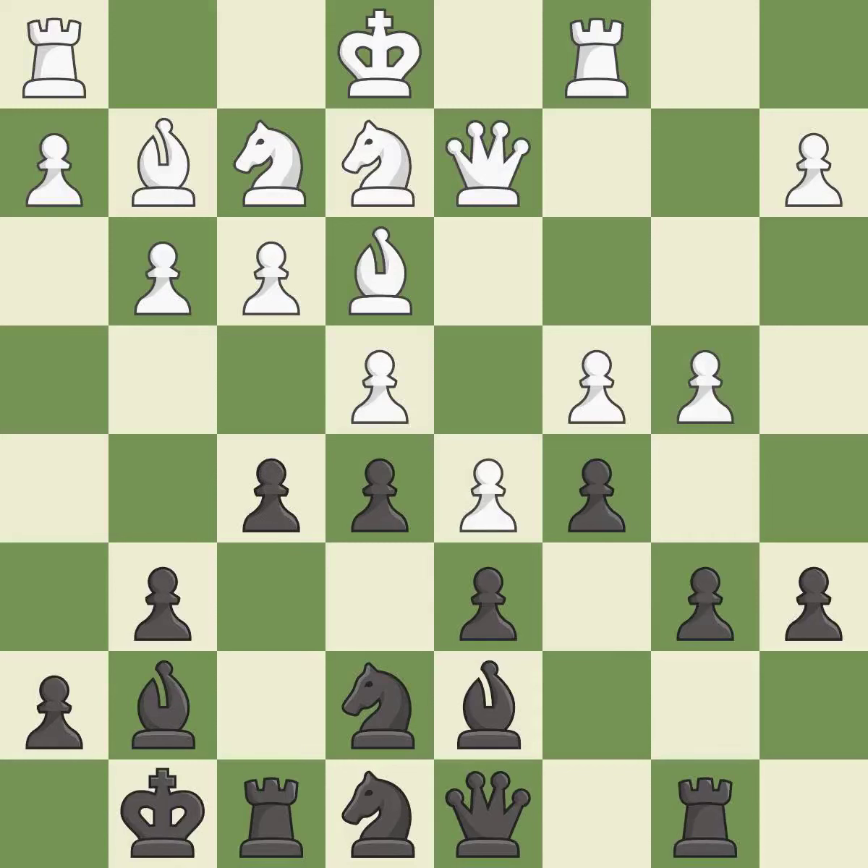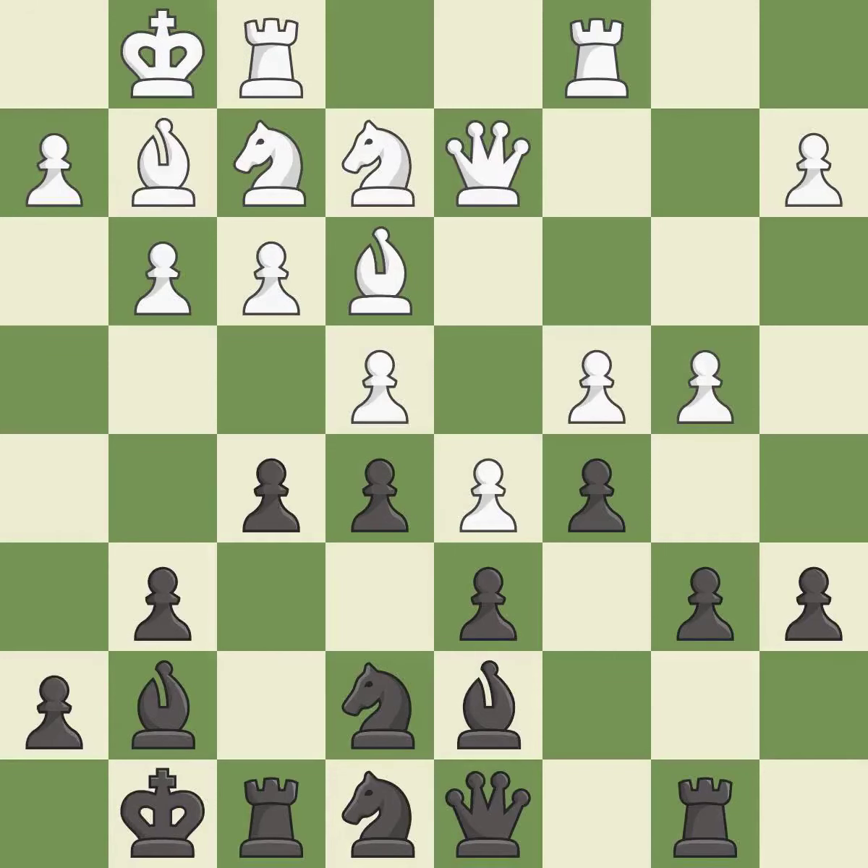This strikes at the center with a pawn, fighting for space. It is good. The rooks can see each other now, allowing them to provide mutual defense. It is good. The game was close to balanced, but now black is worse. It is an inaccuracy.